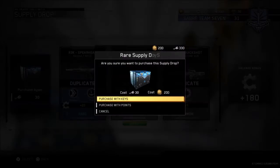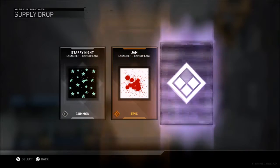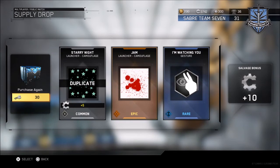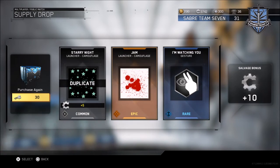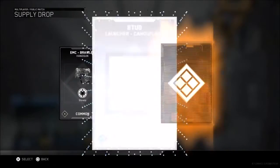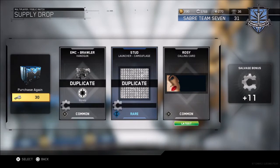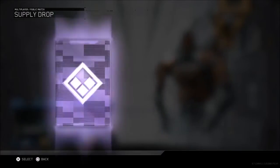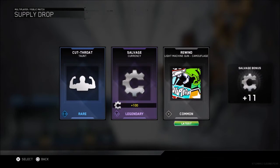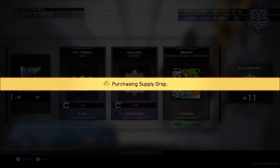Can I get anything else? I've gotten all of these - are you serious? Can I just get something not the same? A launcher camouflage - that doesn't mean something really cool. I'm watching you - staring and pointing, these gestures are so rude. Rosy calling card, Stud Launcher, EMC Brawler - both of those are duplicates anyway. I'm not getting anything from these rares. Hopefully I get something good. There's a lot of salvage. An LMG camouflage and a taunt - I already had that taunt anyway.